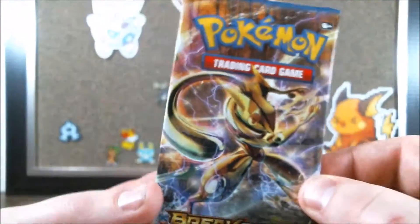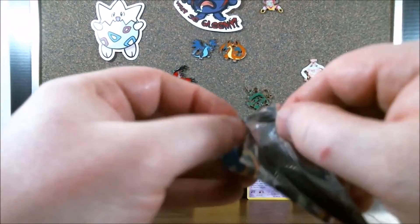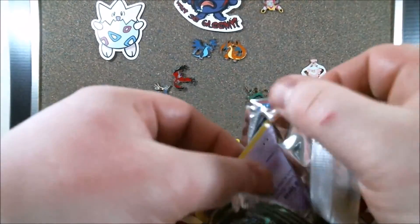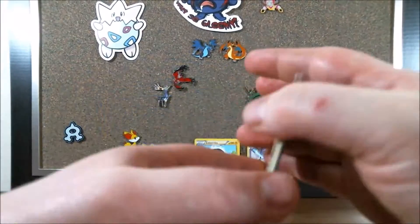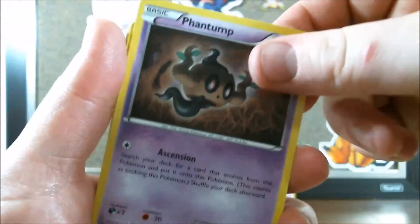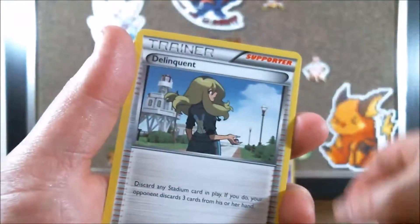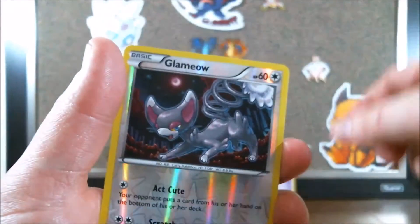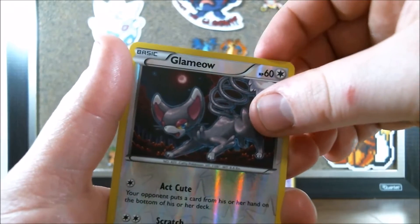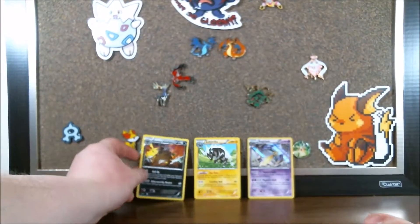Now into the Greninja pack. This one has a Trubbish, two Phantumps, Ducklett, Furfrou, a Reverse Valley, Gabite, a Delinquent — she's very evil — a Holo Glameow, and a Holo Purugly from the last pack. Our rare in this pack is a Shiftry regular rare. He can be pretty evil.